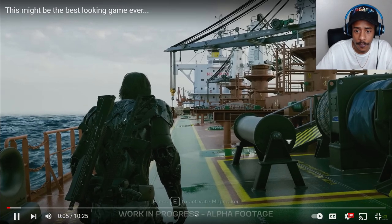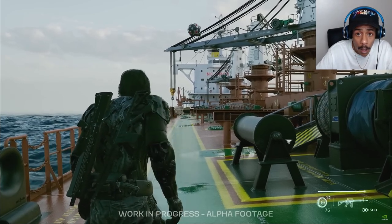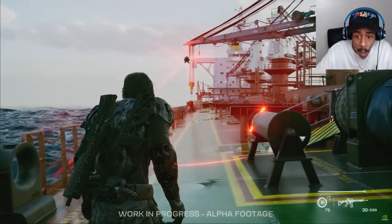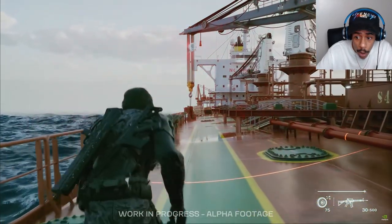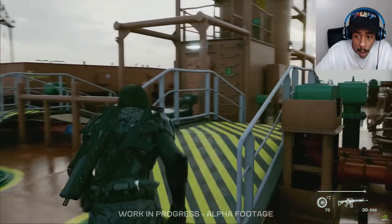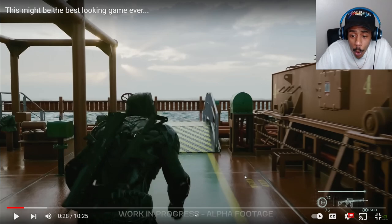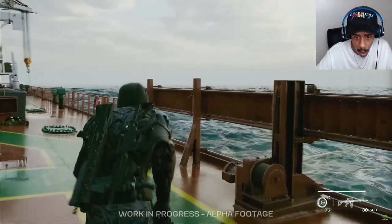It just looks insane. So this is a game called Black State and it appears to have just come out of nowhere. The footage you're seeing on screen right now is from Gamescom and the developers are claiming that this is real in-game graphics. Look at the water reflection on the floor — the details in this, if it's real, is crazy. This is how the game looks right now, and it is running on Unreal Engine 5.